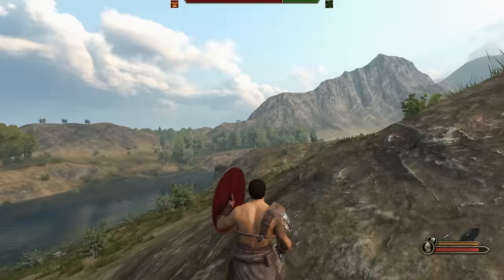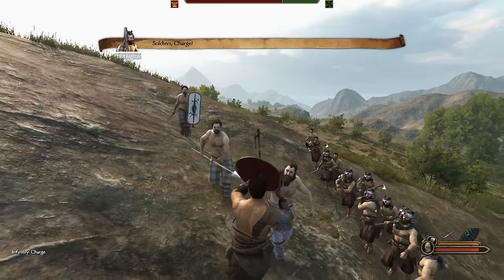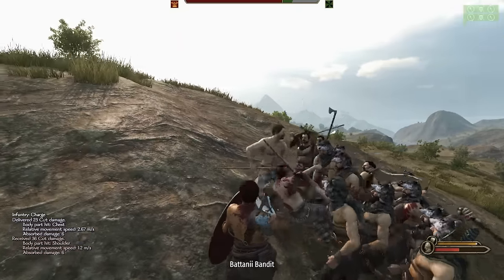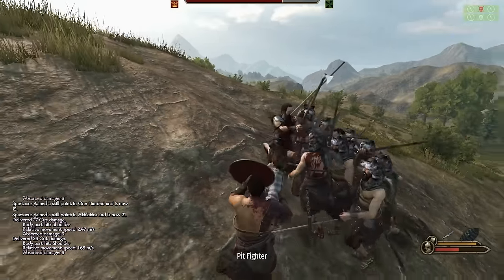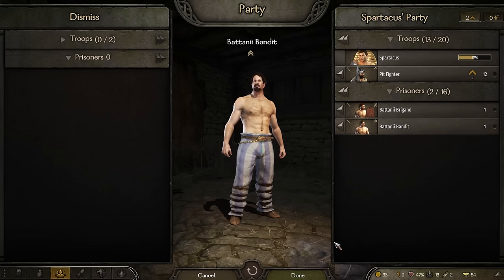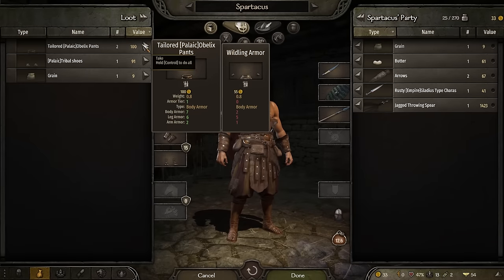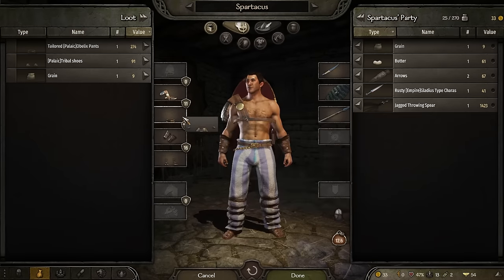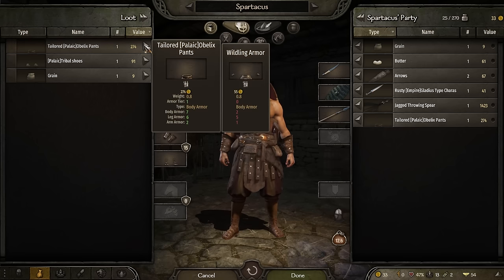Look at these Battanian warriors - they're bare-chested like us! We need some of these guys in our army. We might actually be able to recruit some of them because they look pretty good. They've got some cool tribal pants. I don't think it's really Spartacus's style, but we'll still take it.